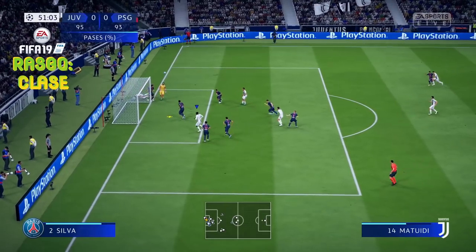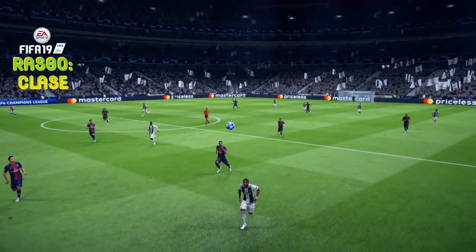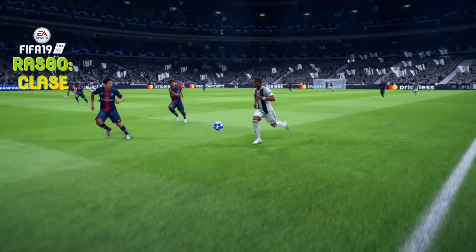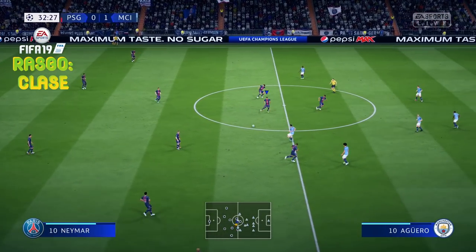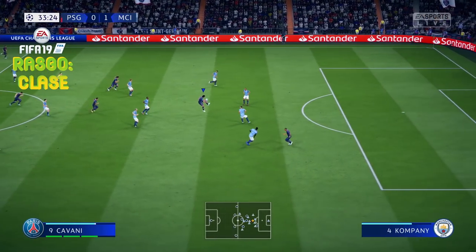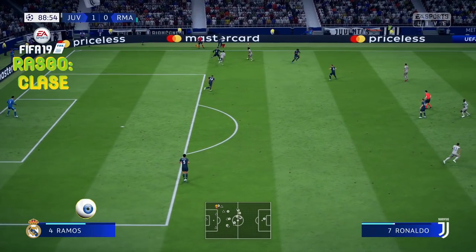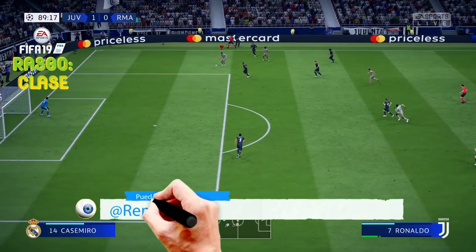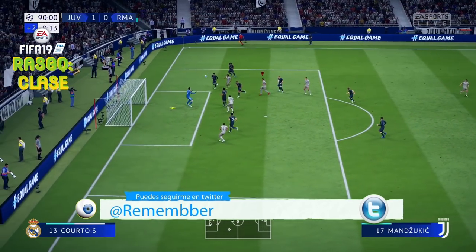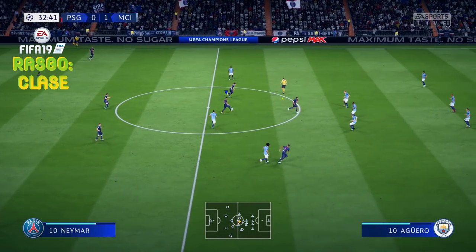A mí me flipa un poquito más. He estado bastantes intentonas hasta que por fin me ha salido: meterle gol de vaselina picada al portero. El rasgo clase es importante — nada tiene que ver con las filigranas, ¿vale? No tiene nada en absoluto que ver. Tenéis más de 50, 60 o 70 jugadores con dos estrellas en filigranas que tienen el rasgo clase, así que lo vais a poder hacer sin ningún problema.